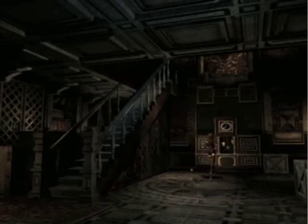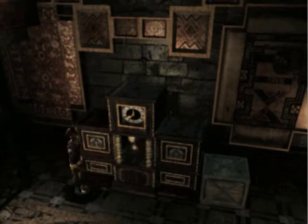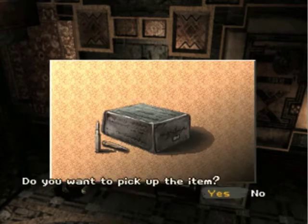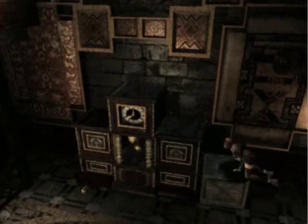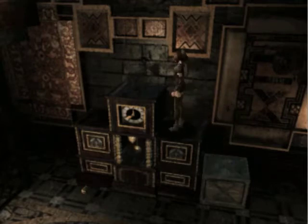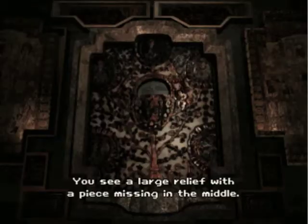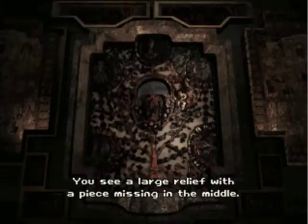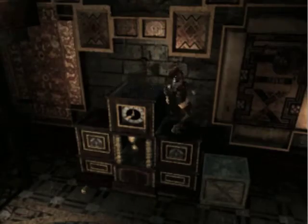I know that ticking clock usually means something. What's over here, and what do I use? I'm never going to use rifle rounds. Ever. This looks like it can be climbed on, so climb on it. What's over here? Large relief with a piece. I'm trying to climb down. There.